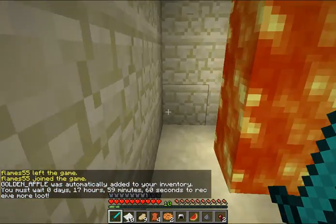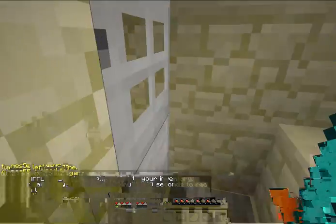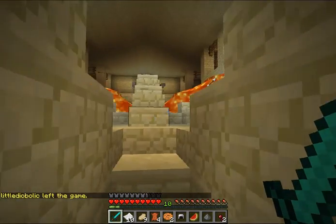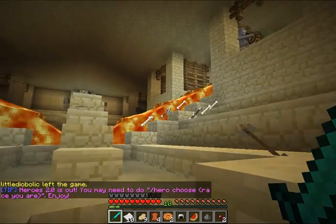Now to get past this lava you're going to want to stick as close to the wall as you can, stop yourself, and get in here. This is the part where you're going to face a lot of skeletons and zombies.